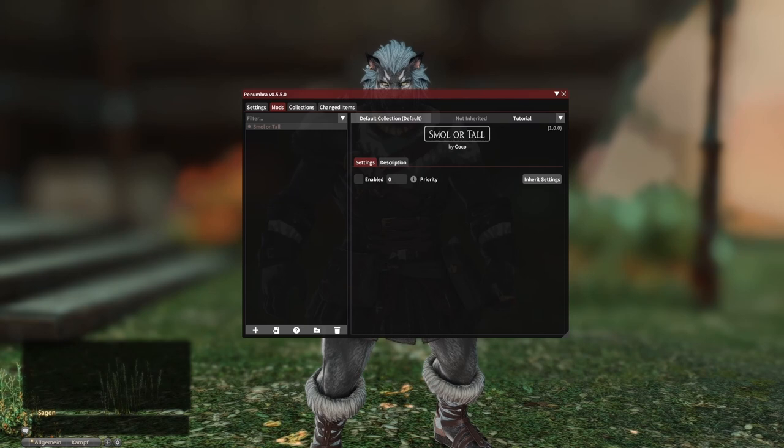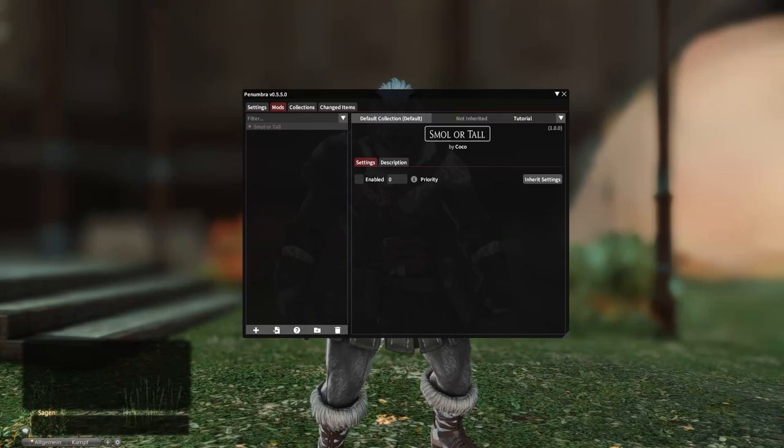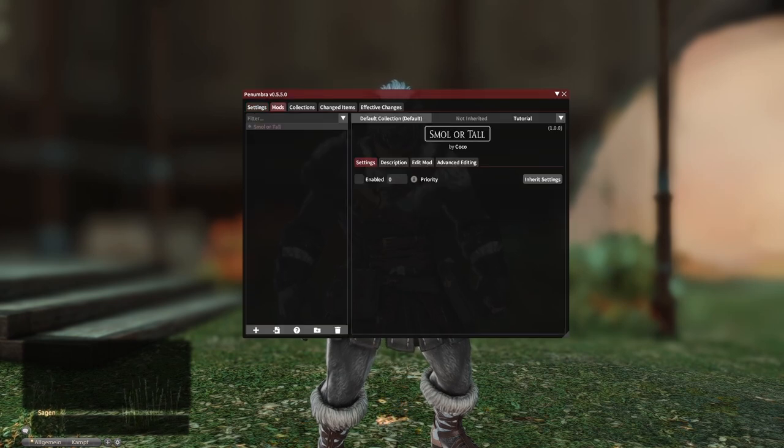If you need an explanation video about collections, let me know. I will also put a small description in the written mod instruction. Now, to change your size in game, you need to check 'Show Advanced Settings' at the start section of Penumbra.